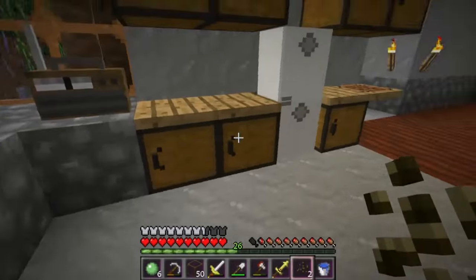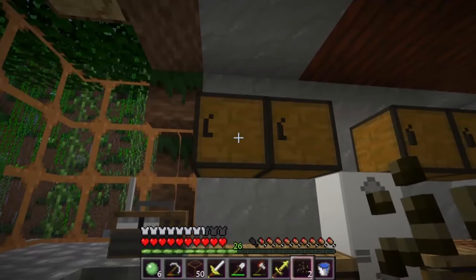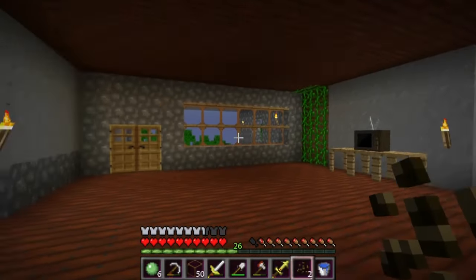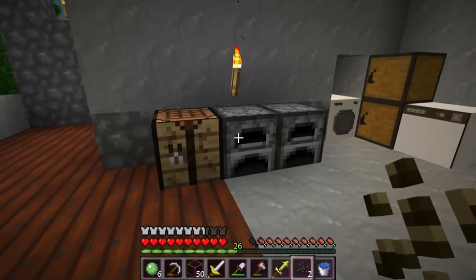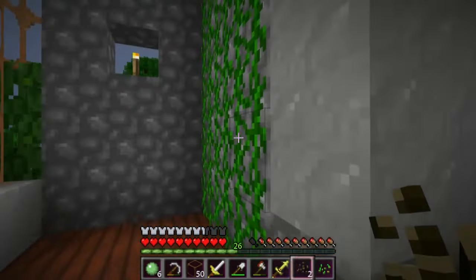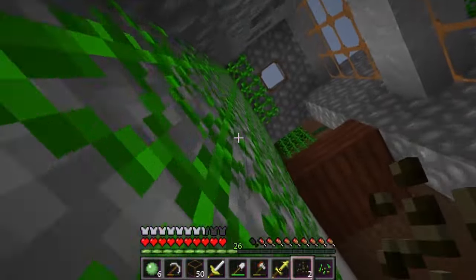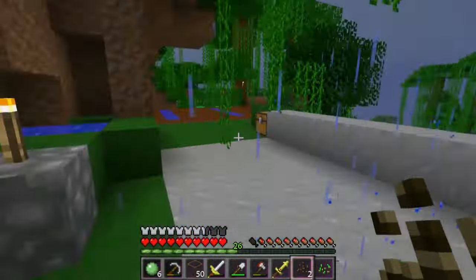We have melon seeds, so we'll plant those and keep the melons for later. I have sugar because I need sugar cane — last time I failed; I got sugar cane and made it all into sugar when I meant to plant some. I'm going to go upstairs, and today what I want to do is make some furniture — I want to make some chairs.